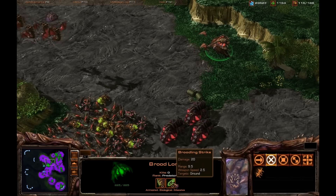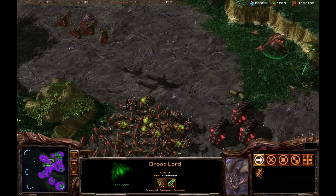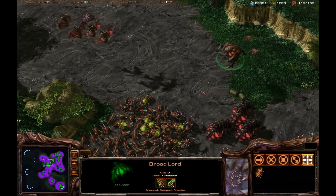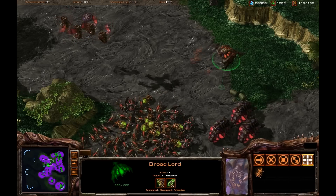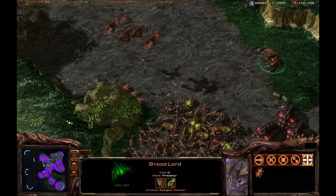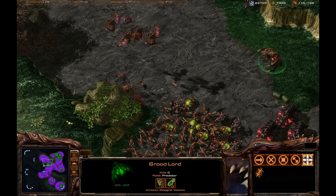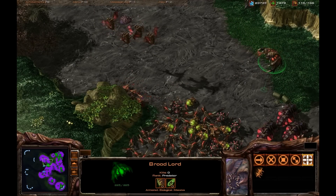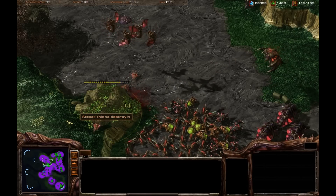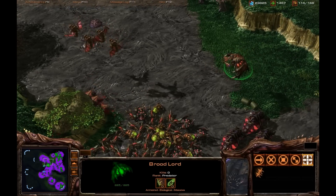Brood lords also have a very long attack range of 9.5. You can see he's all the way back here and he'll fly up a little bit to attack, but he has really long range and is able to attack these rocks from a good distance away. If you have a bunch of brood lords, they will be flinging broodlings down non-stop, making it very difficult for the opponent to actually reach the brood lords.